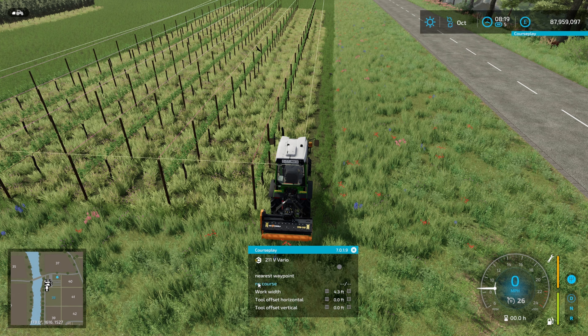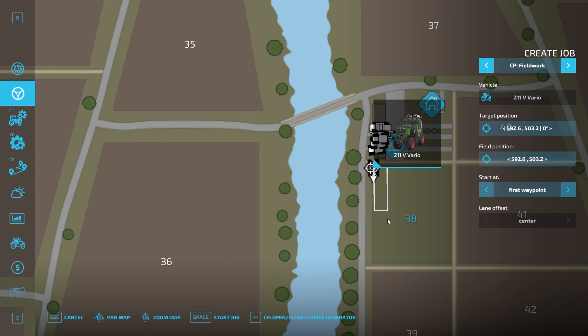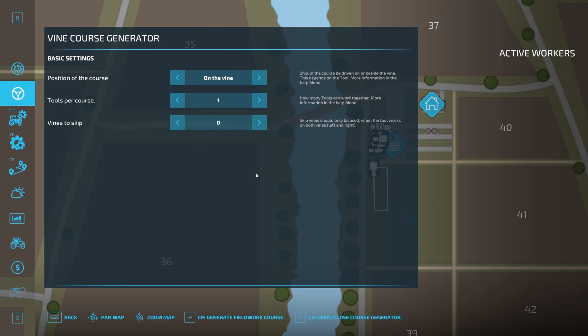Back into the course generation — you can see that Courseplay has picked up our vineyard of grapes. In the course generation menu, you have a lot fewer options for vineyards and olive groves, and this is the same for every implement. You've got a position setting: for the pruner and the harvester you want 'on the vine,' and for all other implements you want left or right. There's also an option for multiple tools and an option to skip vines, which is only for things like the fertiliser sprayer where you're covering vines widely enough to miss some out. It is not like skip rows on normal Courseplay — it won't come back and do the gaps, so only use it if your implement spreads wide enough to cover more than one vine.